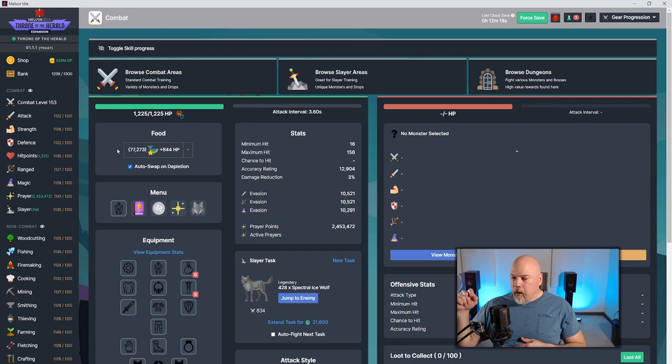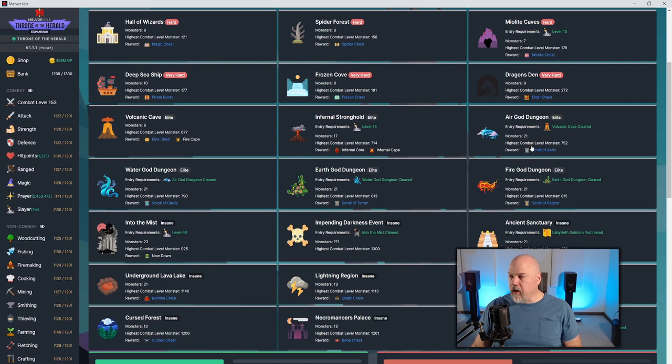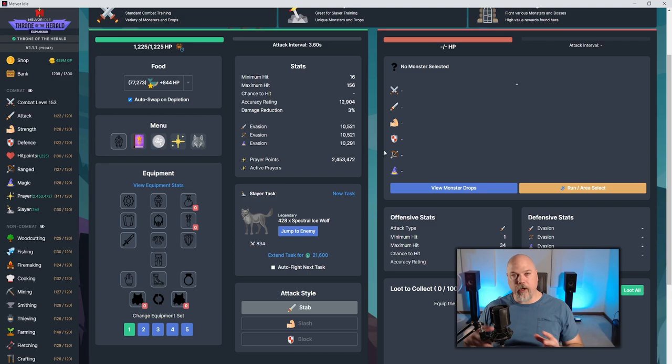You can mix gear from other combat styles. I tend to use the melee shield with magic and ranged, and the ranged vambraces for the other two. Once you get into the god dungeons, there's no reason not to mix and match. For example, getting ranged gear from the air god dungeon and putting it on a melee character can raise your damage reduction significantly, making higher-tier dungeons much easier — even if you don't get the ranged attack bonus.